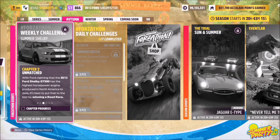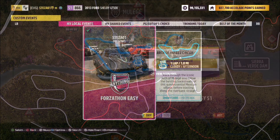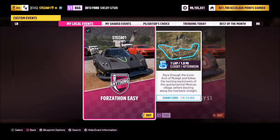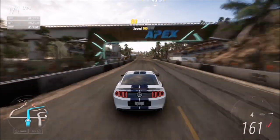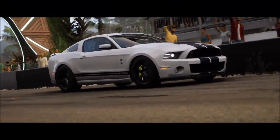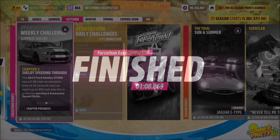The first challenge simply wants you to win a road race. To complete this, we're going to head over to the Arch of Muller Hay circuit, where I've got a blueprint set up called Forzathon Easy — the share code is on your screen. It's one lap with no AI drivers, so you're guaranteed to win every single time, but of course you only have to do it once.